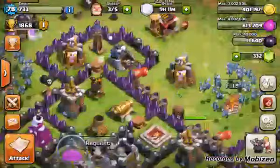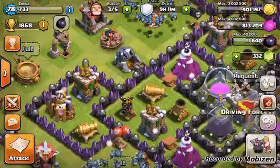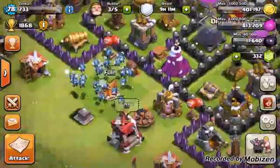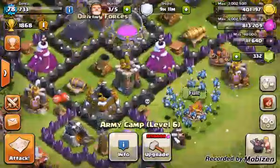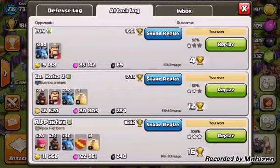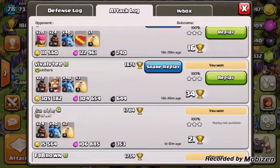The biggest thing about hog riders is that it is a gamble. It's pretty much a hit-or-miss type thing — either you're going to get a lot of loot and a lot of stars, or you're going to get next to nothing. What I use in terms of farming is about 24 level-2 hog riders and 40 minions. Obviously I bring my hero, and you also definitely want to bring heal spells — about two or three depending on the situation.